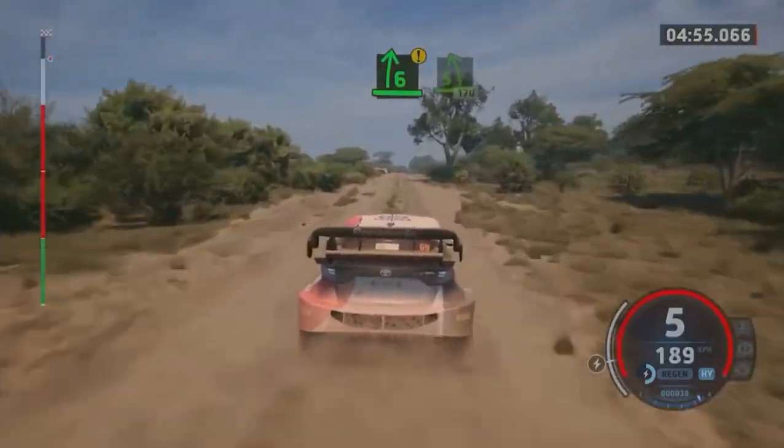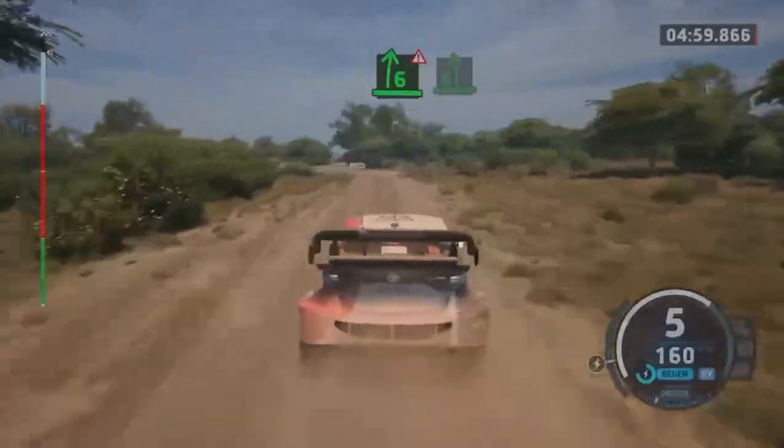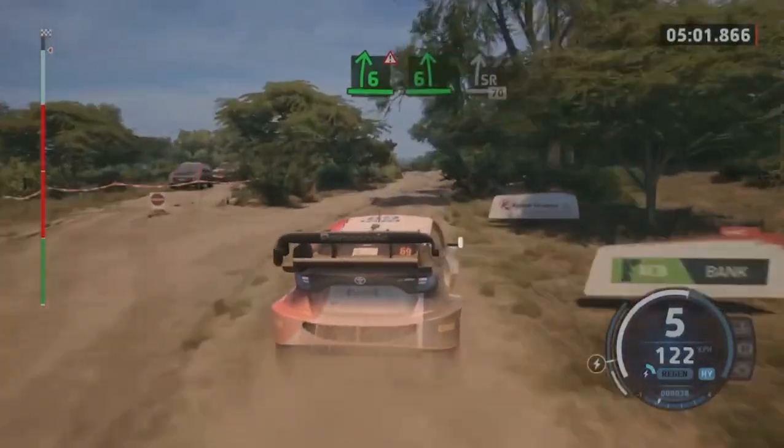Caution, 6 right to the crest, into 5 left short with a bump, 1, 70. 6 right, 6 left, and slight right, 70.